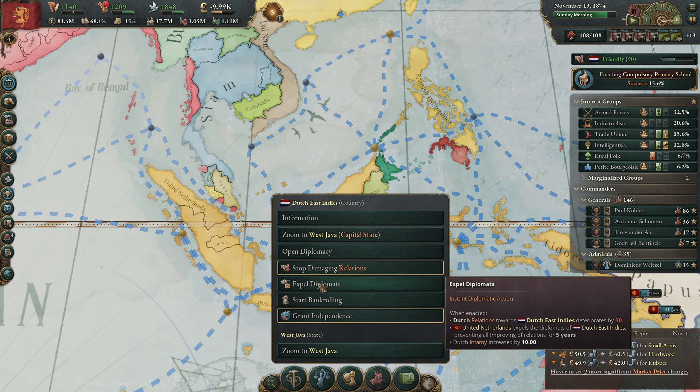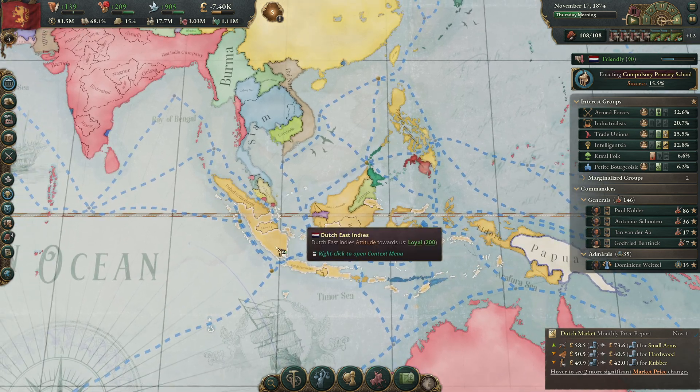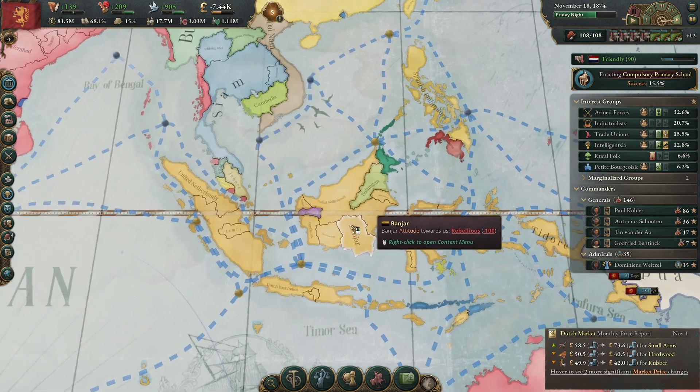I could expel the diplomats for now but then I get infamy, and I don't want infamy. I'll just go after the Dutch East Indies when I actually can.